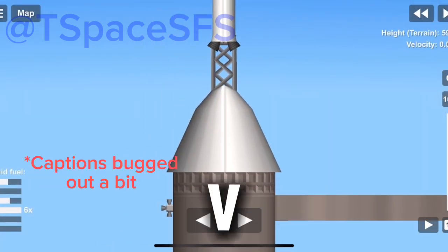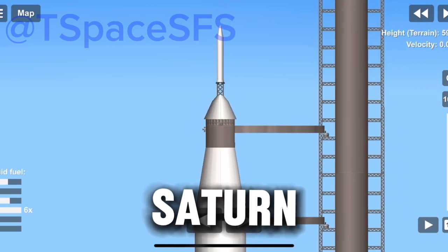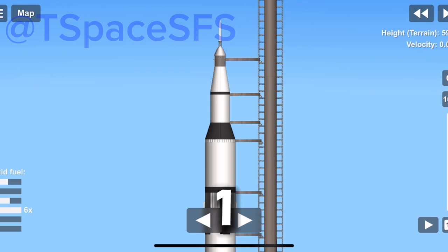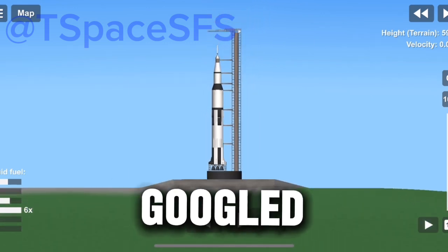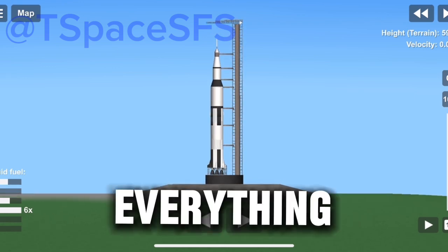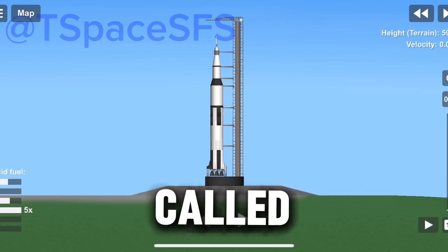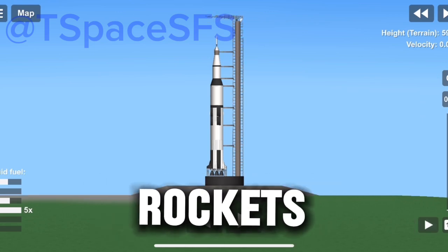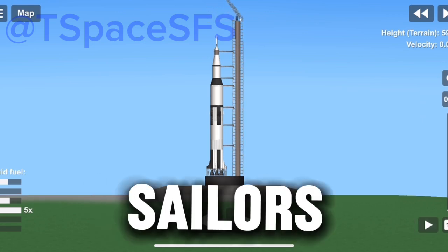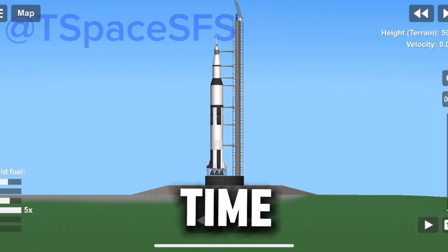I made a new Saturn V. I tried to make it a one-to-one scale Saturn V, but I don't know if it is. I just Googled the size of the Apollo capsule, rounded the numbers, and built everything from there. Now we just retract the — whatever it's called. I'm not an expert in rockets. I just found this game when Space Sailors got boring and liked it. Now, time for ignition.